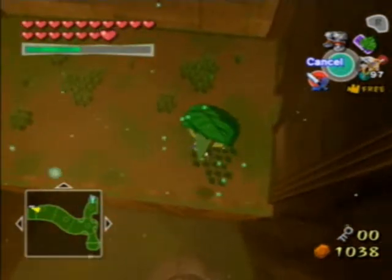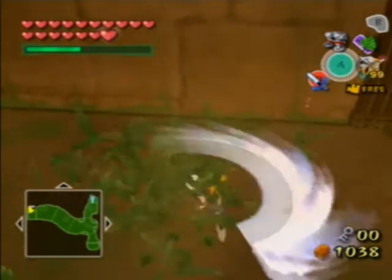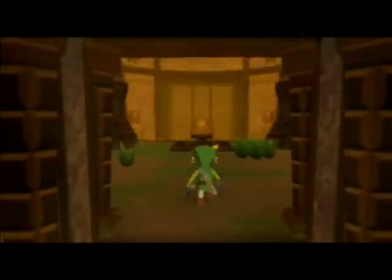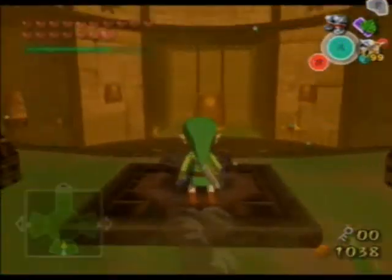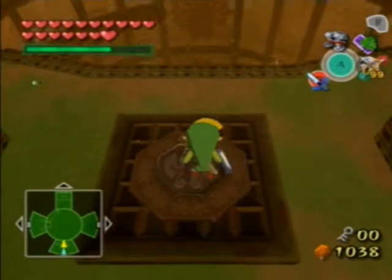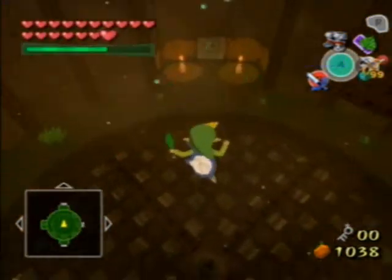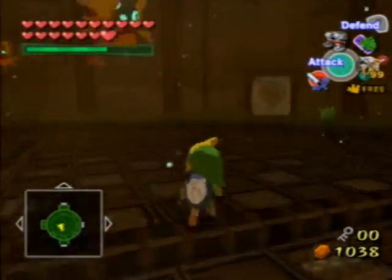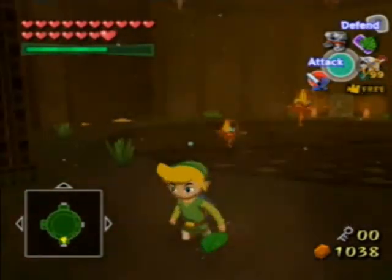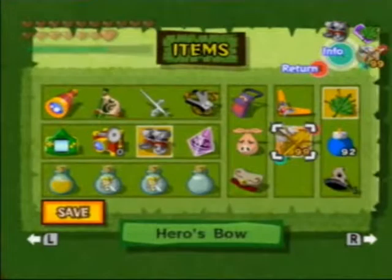Okay, now we're over here. Got some magic. Looks like we're back in the circular room where Makar was trapped. We have another one of these little switches — gotta put the iron boots on. And look at that, it unlocks an entirely new floor. Let's jump down here and right before we fall use the Deku Leaf.